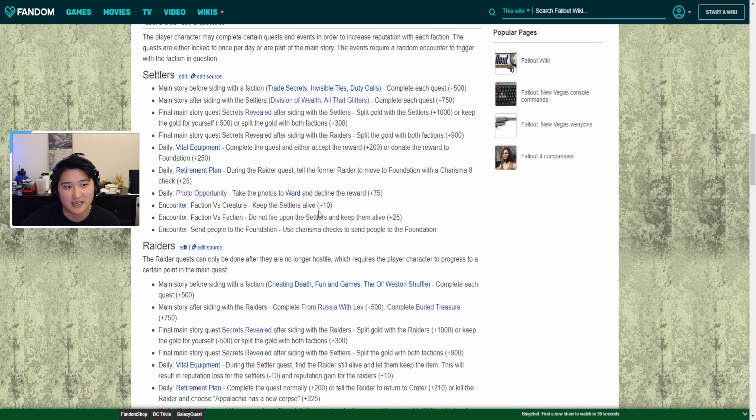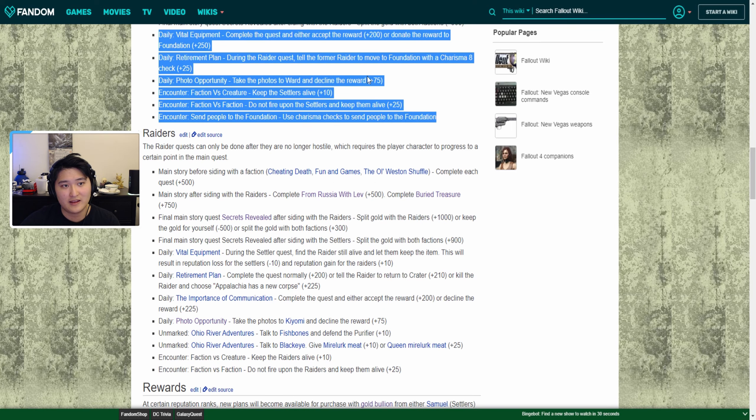Everything highlighted here is pretty much the way to get reputation points outside of the main quest line — after you've finished it or once you have access to these quests. The first one is a daily called Vital Equipment. You go to Foundation, navigate to an NPC in a little shack near the entrance, and he'll say some equipment has been stolen and you need to retrieve it. You can complete the quest and then donate the reward to Foundation to get the maximum amount of points, which is 250.